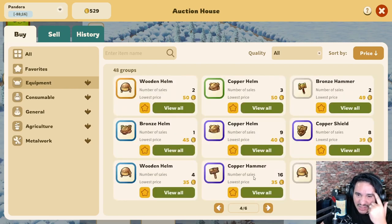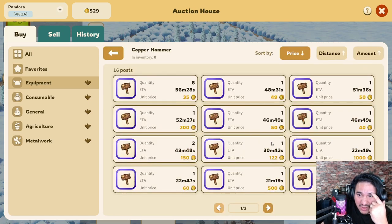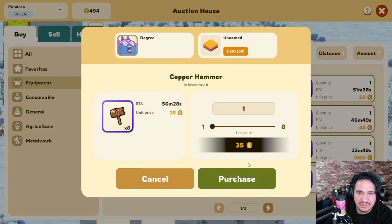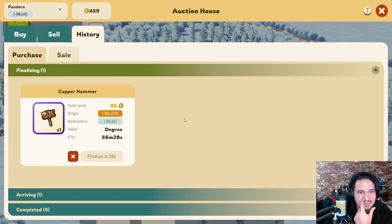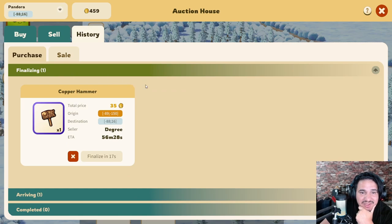Number of sales — copper hammer, I mean yeah, why not? I'll get me one of those. I'm gonna buy one of these. Finalizing... arriving. Oh, it arrives in 20 minutes — so you don't get it instantly. Interesting. Finalize in 10 seconds, so this takes a while as well.